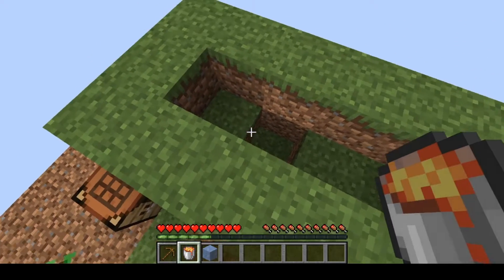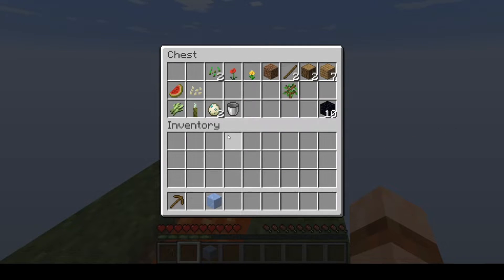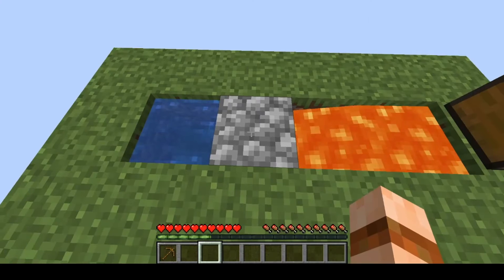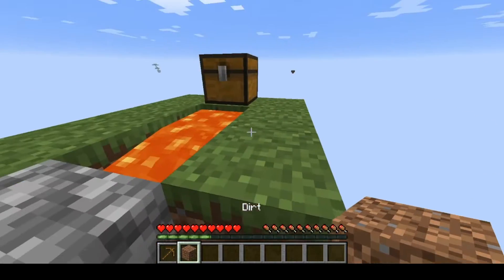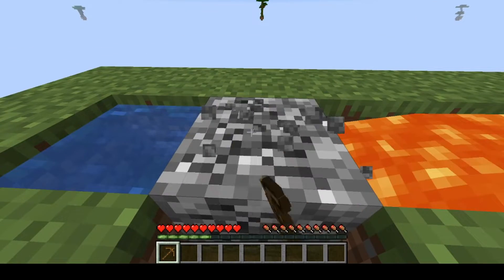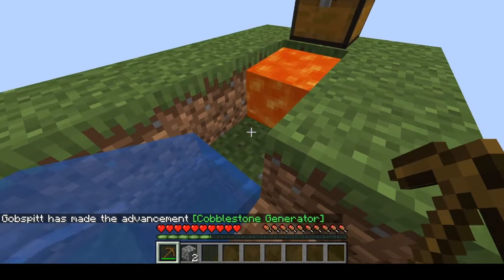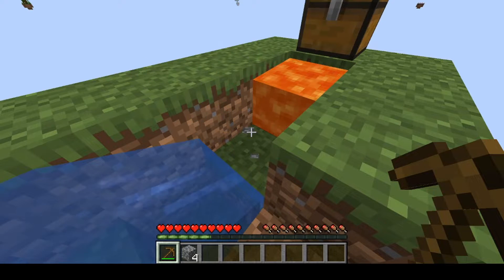Now the important thing with the cobblestone generator is you want to keep your lava source block as far away from the water as possible — you don't want to lose it. Put my ice there, and there we go. That is our cobblestone generator. Now we can actually mine that out and we can start making cobble. And we've got ourselves a source of sustainable building resources.